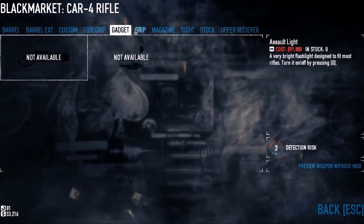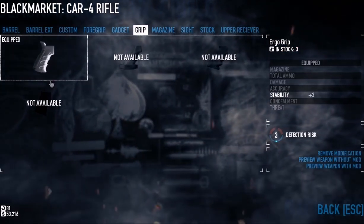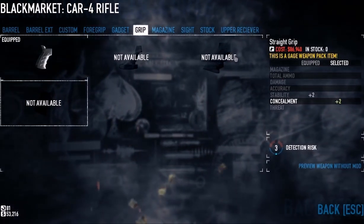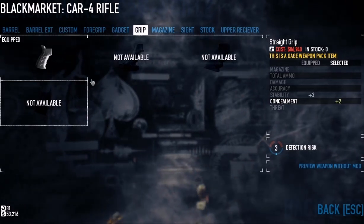Concealability is how quickly they react to your presence, both in casing mode and otherwise. Aftermarket special is a must because it adds concealment. Basically, you can call this the most concealable loadout. For grips, I have the air grip because I haven't found a straight grip yet — I'd kill for one right now, but you've got to be lucky with the payday card flip. This is a gauge weapon pack item, a $5 DLC.